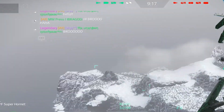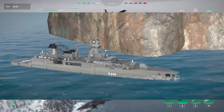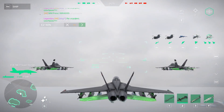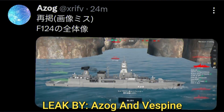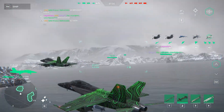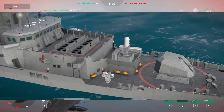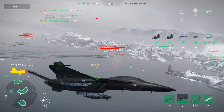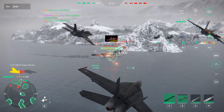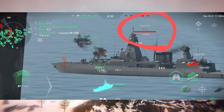Let's start with this leak because the Frigate 124 was spotted in the game. This leak was provided by the Japanese community of Modern Warships — thanks to my Japanese friends Azog and Vespin. Those players encountered this warship in an online battle. This will be a tier 3 warship. We already have the Frigate 123, the Frigate 126, and the Frigate 127, so now we will have the Frigate 124.